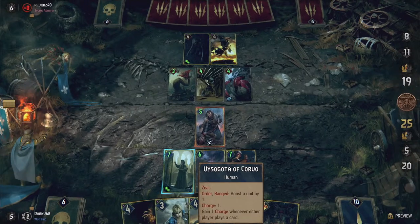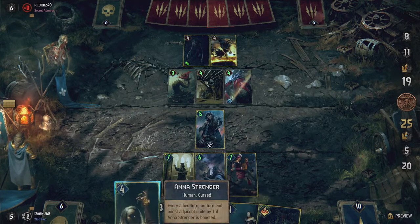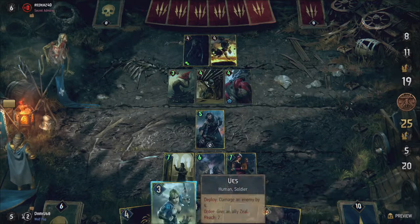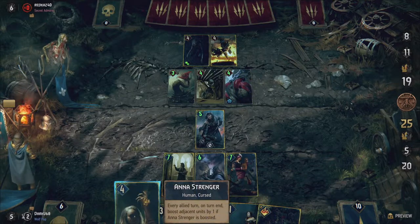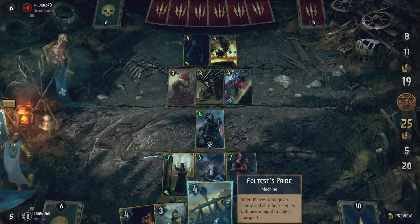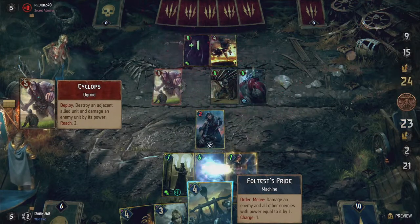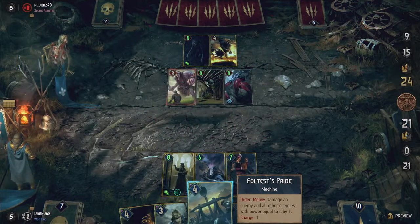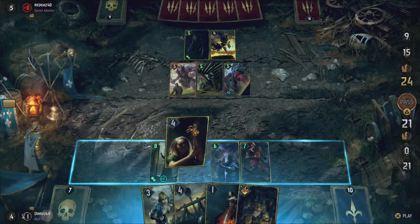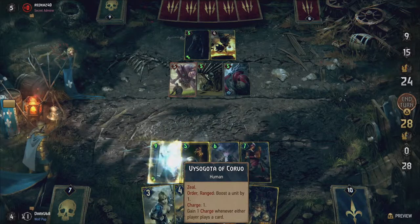In Gwent lingo we often talk about engine cards, or active cards as I like to call them. These are cards that have recurring abilities, either triggering every turn or able to trigger multiple times with the use of charges. Because of their reusable abilities, you want to keep these on the board as long as possible to set up long cycles that stack the longer these cards are on the board. Neve can keep your cards in shape, the same way Queen Neve as a character can motivate her army to face seemingly impossible odds. I love how CD Projekt Red always manages to fit characters and their abilities so close together.